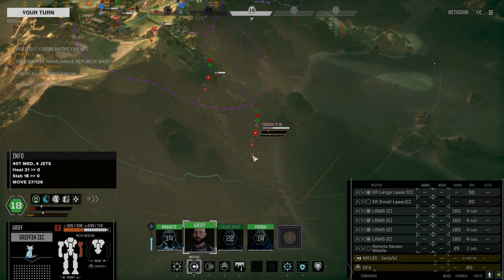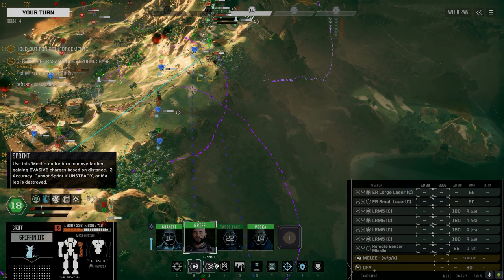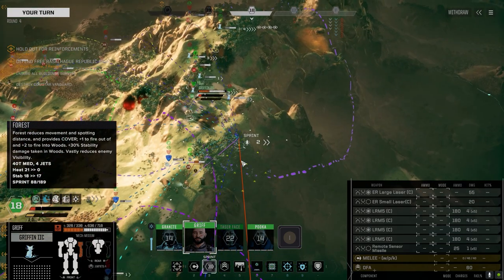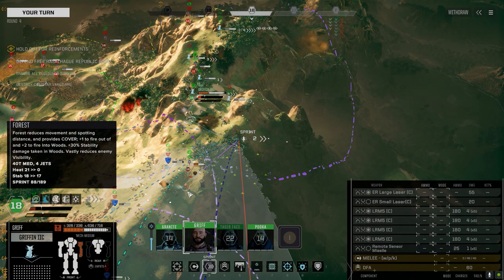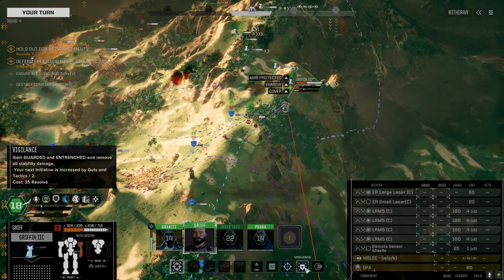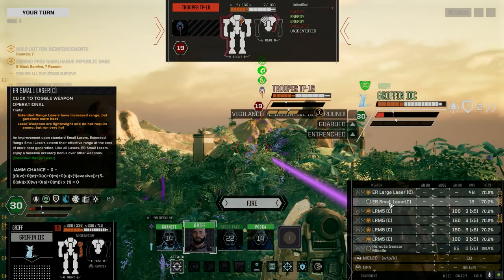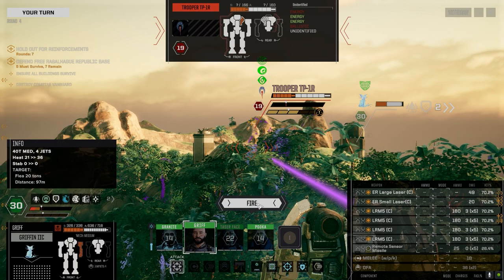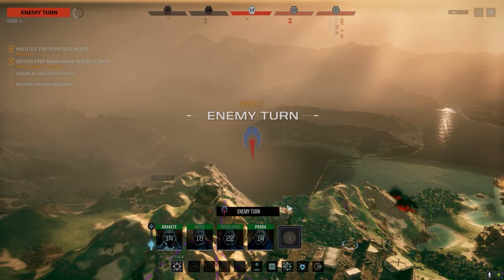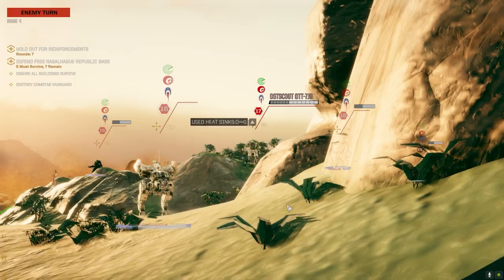They are down here — you tricky little bastards. Trooper mine layer truck — that's not good, that guy's got to die now. He cannot be allowed to shoot. I can't see him directly, so let's go after this guy instead and use vigilance. Let's go all out on this guy and see if we can remove him from the battle. I love these guys with their suicide death runs — why would you do that?